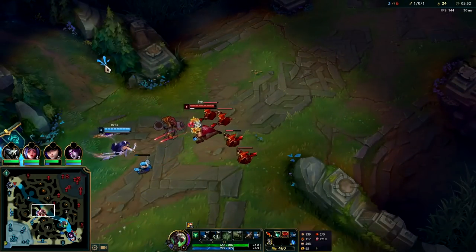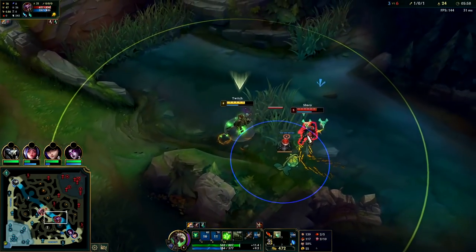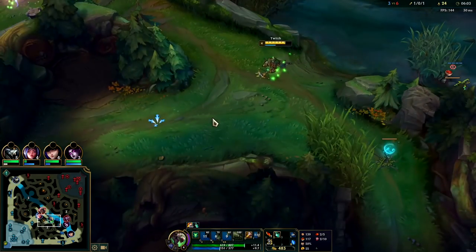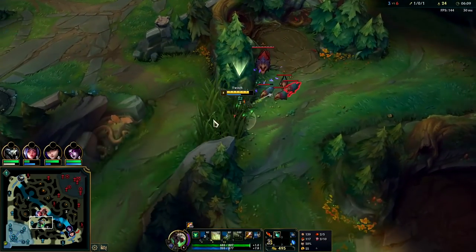Might be able to get Set mid — doesn't look like he's paying attention. Trying to get that last minion to dump it underneath the turret. Get our W down. That should have killed the box; I don't think my E did though. Since I had tier 2 boots, Shaco couldn't stay on top of me even though he had vision and knew I was bot side.